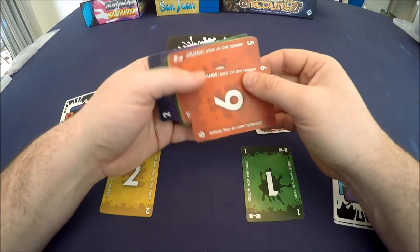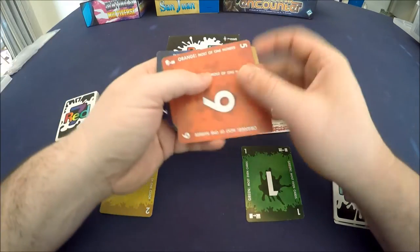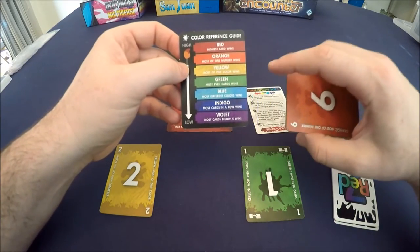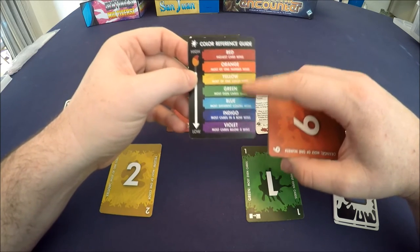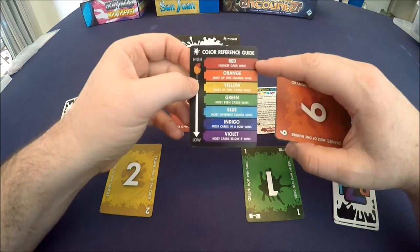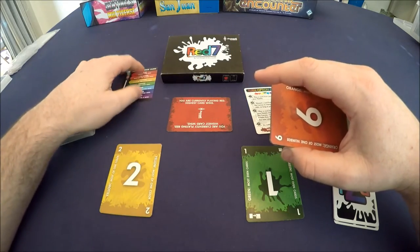We can see that the cards are all colored and numbered — numbered one through seven and colored red, orange, yellow, green, blue, indigo, and violet. The colors as well as the numbers are ranked, so if I have a green six and you have a blue six, I actually have a higher card because green is higher on the spectrum than blue. Therefore the red seven is the highest card in the deck, and that's important because we use it to determine who the first player is.